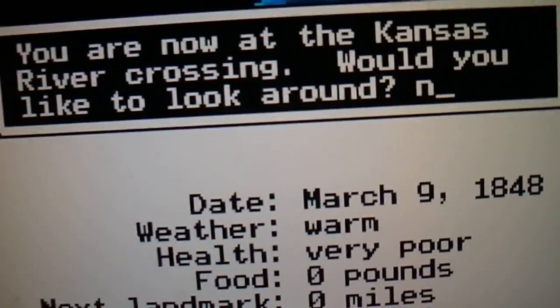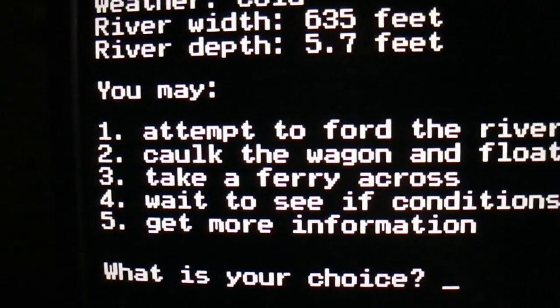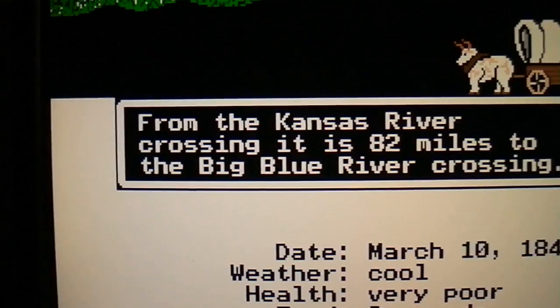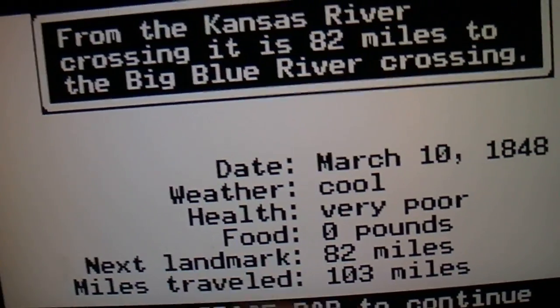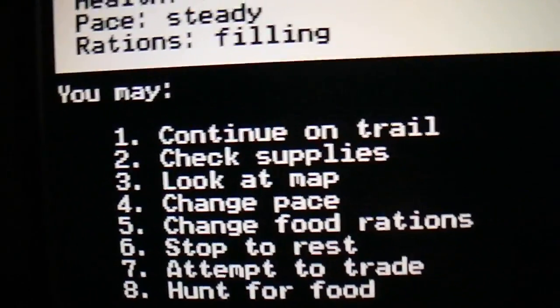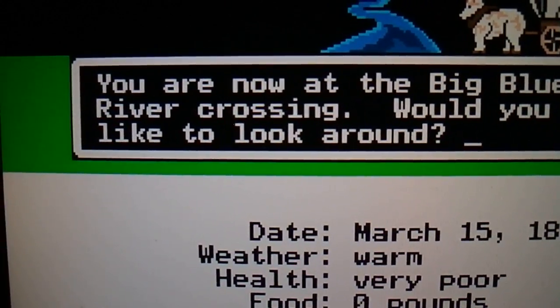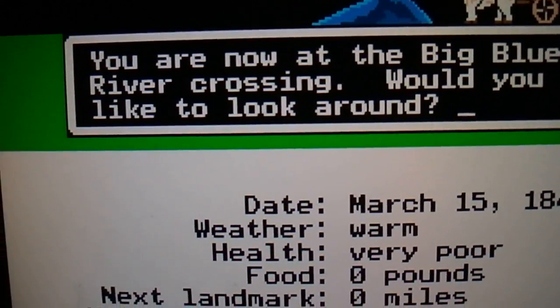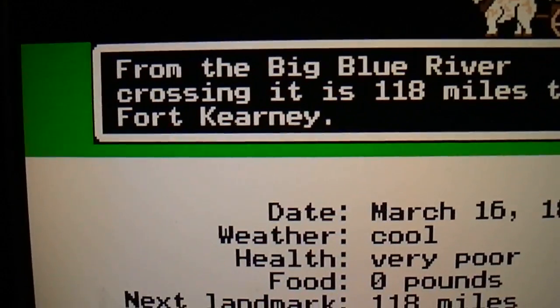And Andrew has measles. We're now at the Kansas River crossing — going to caulk and float across. No problem. Running low on food and my health is poor, so that's why you see people getting sick. An Indian helped find food. We're now at the Big Blue River crossing — still March 15. Going to caulk across again, no problem. March 16: Andrew has a fever, and Randy has typhoid.